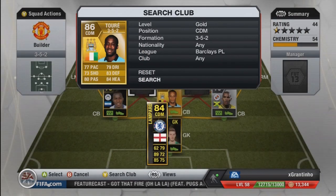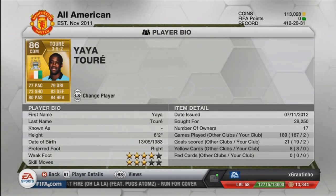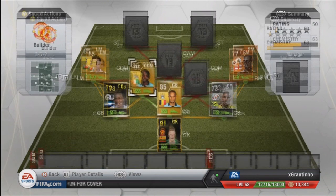The first centre defensive midfielder is Yayo Torre — the rock of the team. He's just amazing, another must if you're building a BPL team. All-around great stats, and for under 30k it's a bargain.